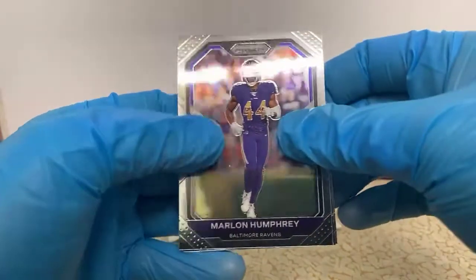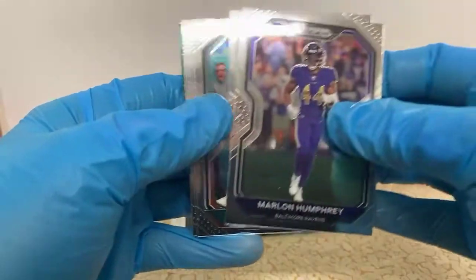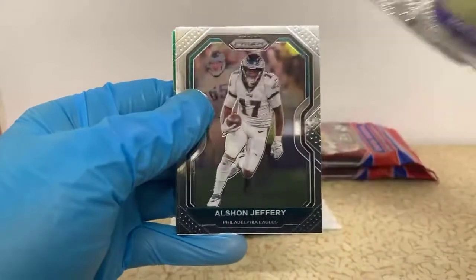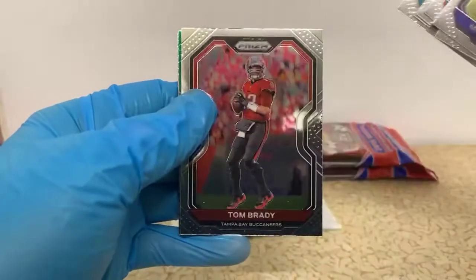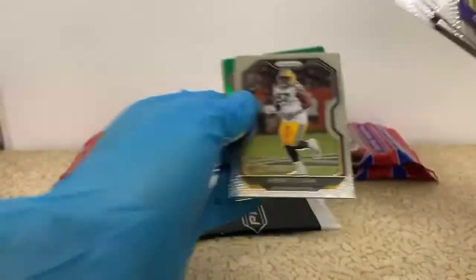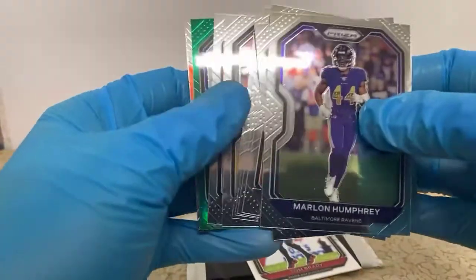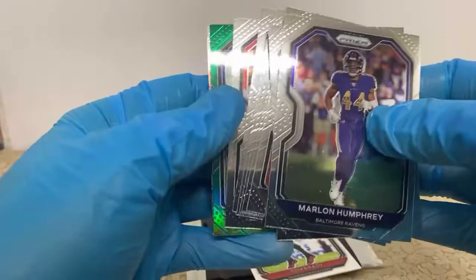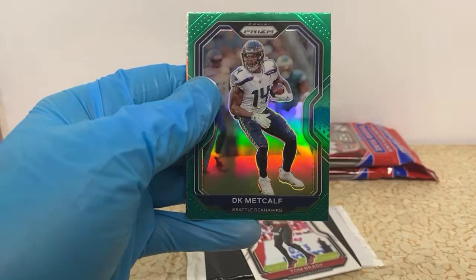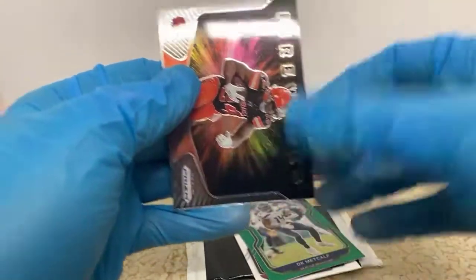Right now we're kind of struggling a little bit. Marlon Humphrey, Josh Allen, Devontae Parker, Zeke Elliott, Javon Kearse, Alshon Jeffrey — there's a Tom Brady, nice base there. Kenny Clark, Patrick Peterson. Ooh, nice green DK Metcalf — a little second-year card for the Seahawks. Man, that dude is jacked out of his mind. He's yoked — most football players are, though.